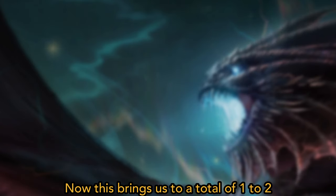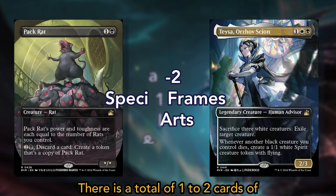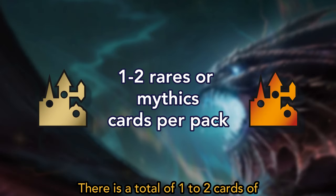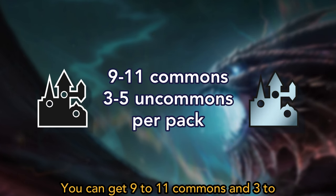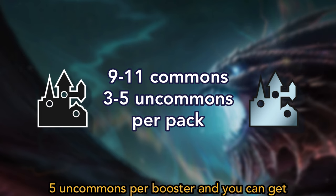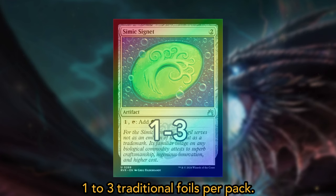This brings us to a total of 1 to 2 special frame and art cards per pack. There is a total of 1 to 2 cards of rarity rare or mythic that can be found per pack. You can get 9 to 11 commons and 3 to 5 uncommons per booster, and you can get 1 to 3 traditional foils per pack.